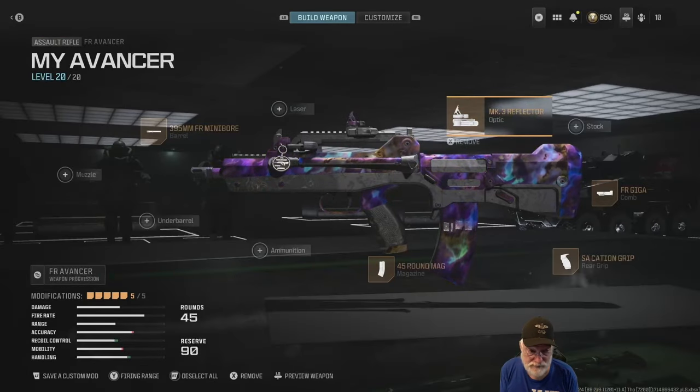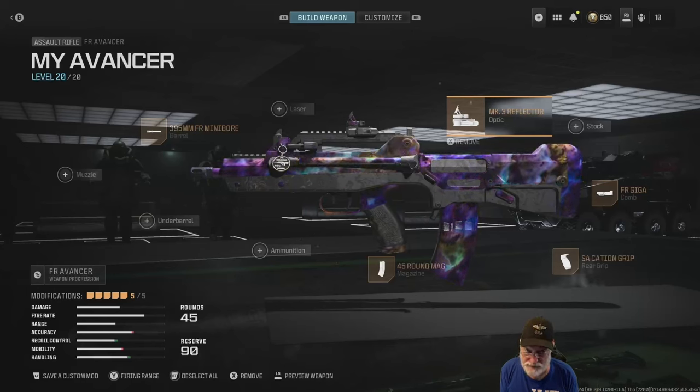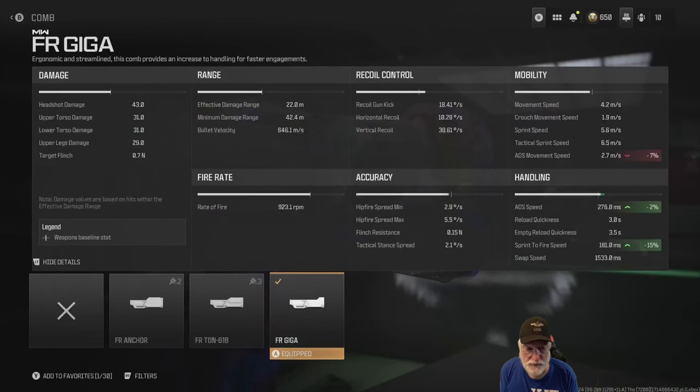Let's look at the configuration. I'm starting with the Mark III reflector — it doesn't do anything good or bad, just gives me glass. I think the comb is pretty important. It gives a 2% ADS, and that's where the Advancer needs some help — in ADS speed. But look at that sprint to fire: 181 milliseconds, composite based on all of the attachments I've loaded it up with.